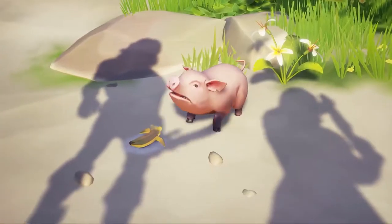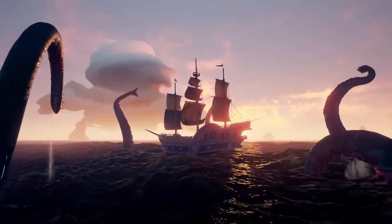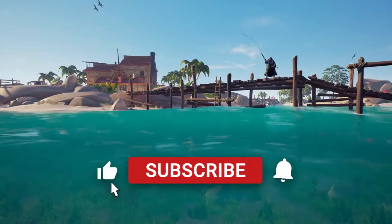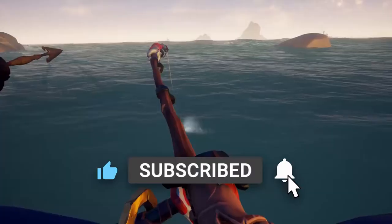Currently you can cook almost any animal in the game: pigs, chickens, sharks, snakes, along with Krakens and Megalodons. You can also cook fish that you catch. Next week we'll be talking about in another video how to fish and all the things that go along with that.